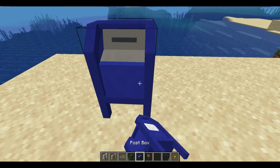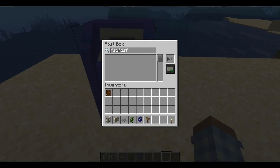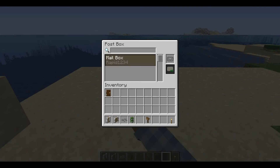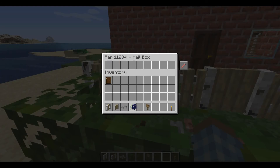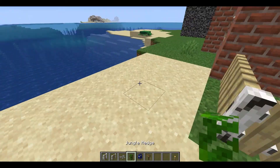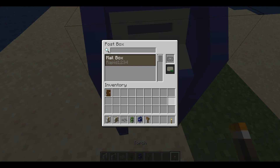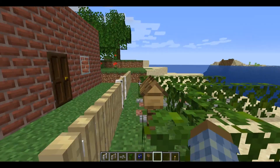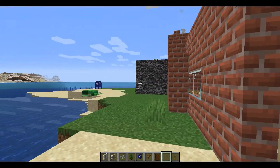The post box: most of the stuff in this isn't that hard to learn. Search a username — I'm the only one in this world so that's my mailbox. I think you need more than one person to work this. Then you send them something — say, a door — and then they walk to their house, open the mailbox, and they get the oak door. So that's one cool thing about this mod I didn't even know.